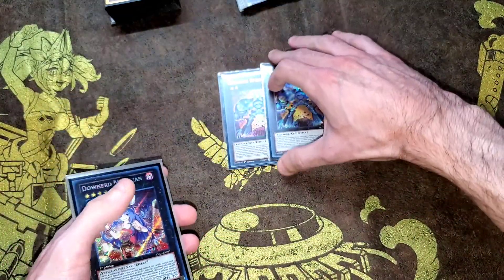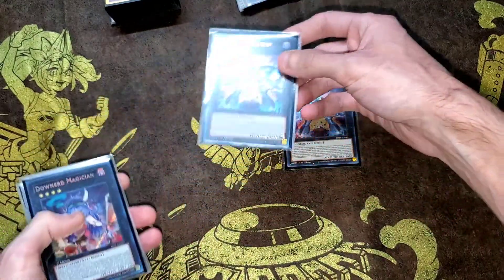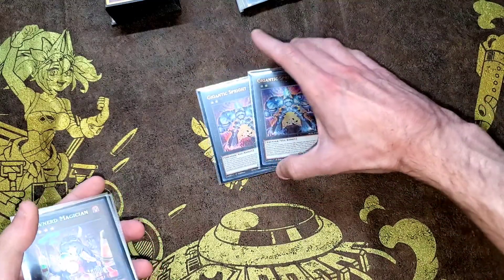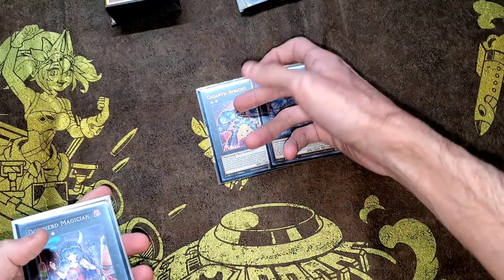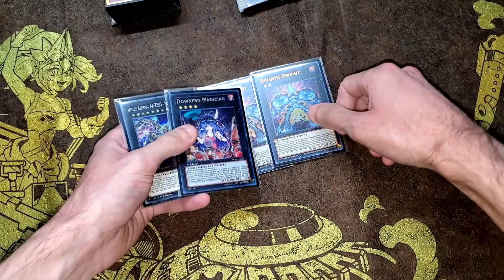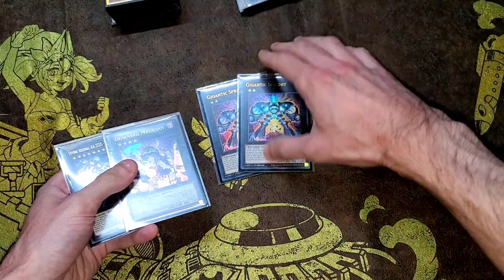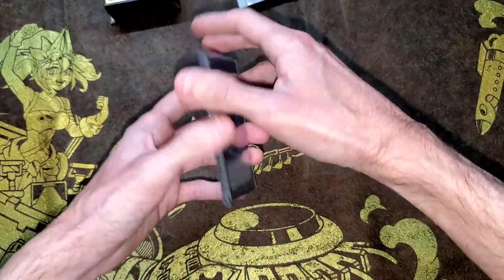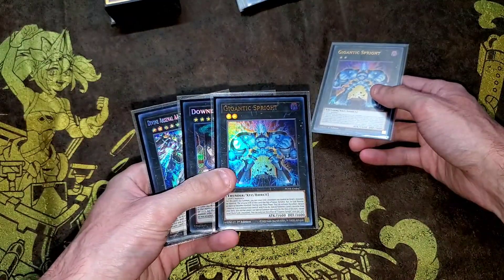For XYZs, I do two Gigantic Sprite because I always like having the option to go into a 3,200 beatstick. One would facilitate your turn-one plays, the second would be the follow-up, and then you can go into your Zeus no problem. But this is honestly a flex spot as well — I haven't really ever gotten Zeus today.